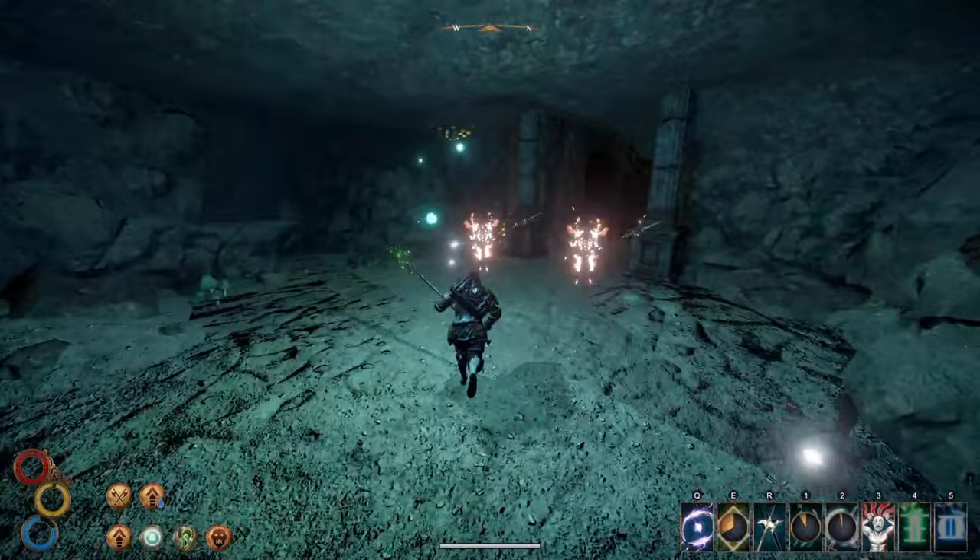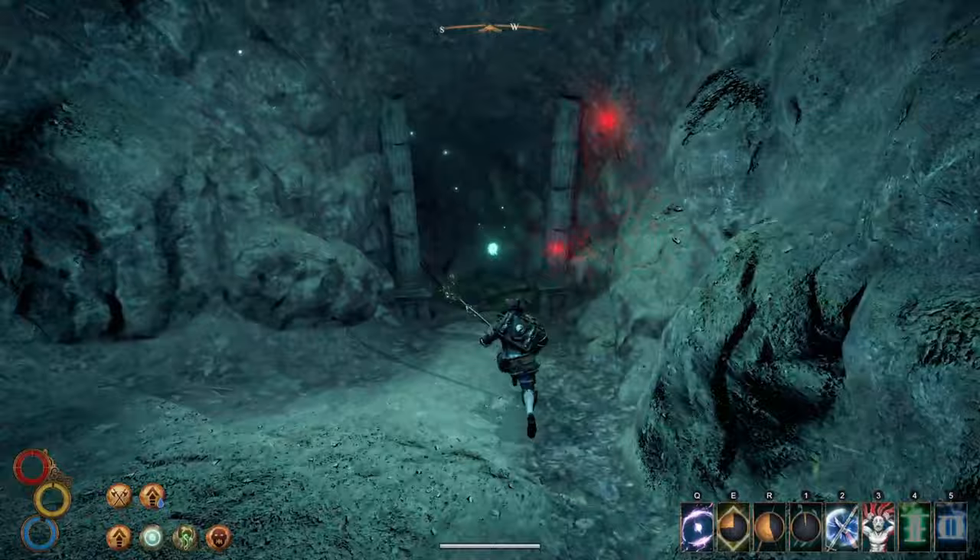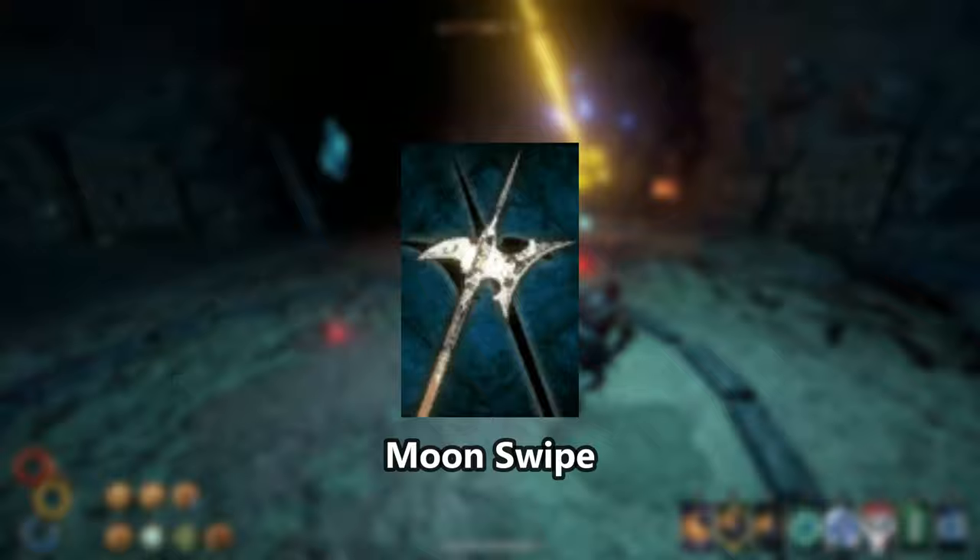Are you ready to become the ultimate warrior? A maniac who chooses to swing his weapon in a full 360 rather than just attack his enemies head on? This is the Dominator build and it revolves around one of the best attack skills in Outward: Moonswipe.